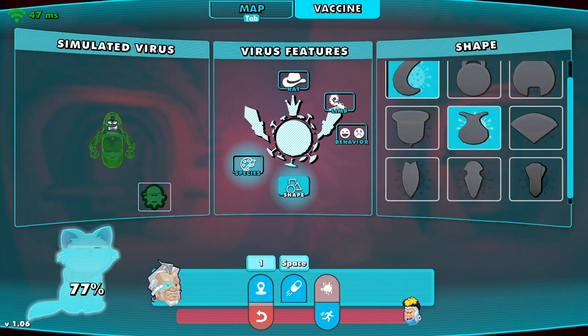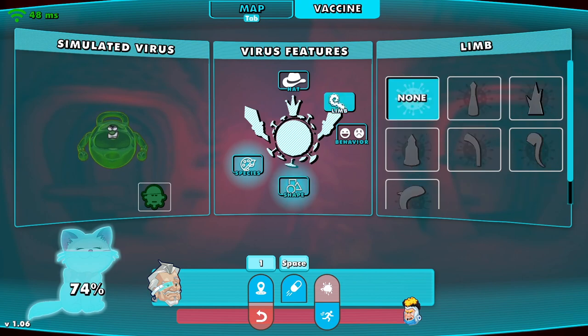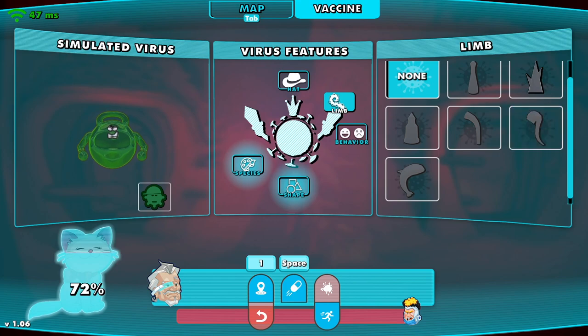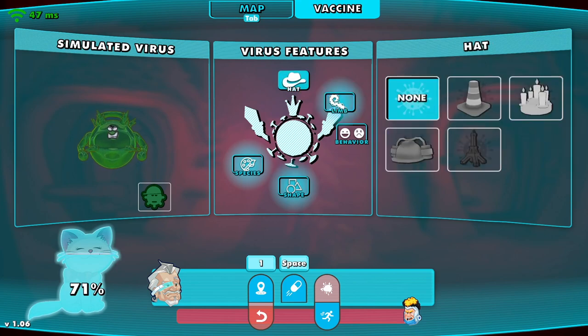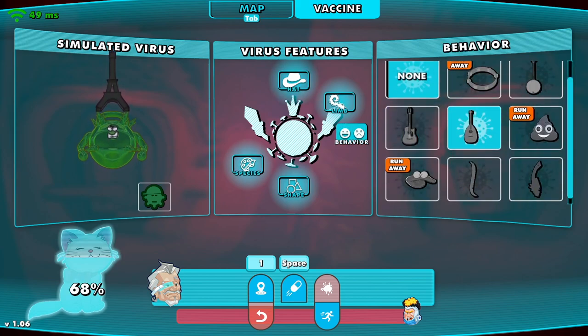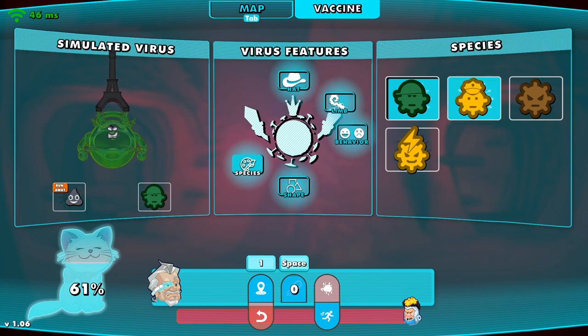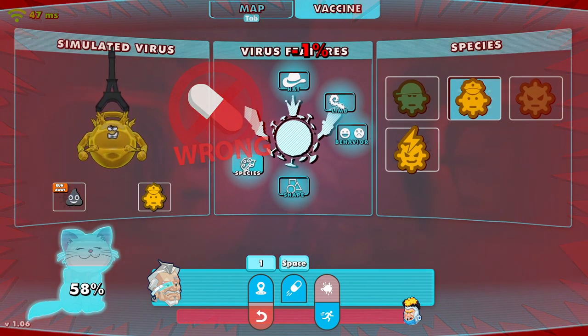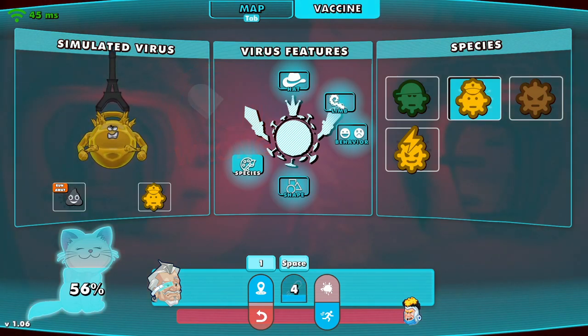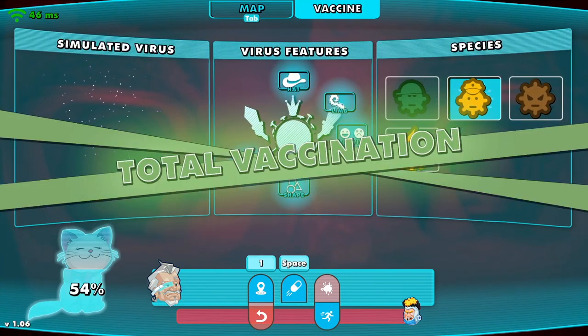Shape: ball-like with what looks like a handle on top. It ran away so I'm chasing it. Limbs are spiky spears. Hat: the Eiffel Tower. It's throwing poop emojis — it was running away earlier but now it's attacking. Got the wrong species though. Try this one — got it! Nice, you gotta change the species.